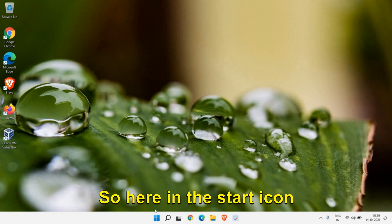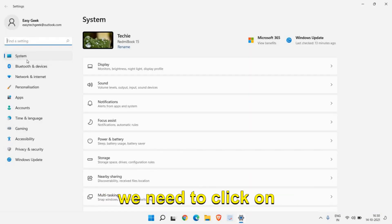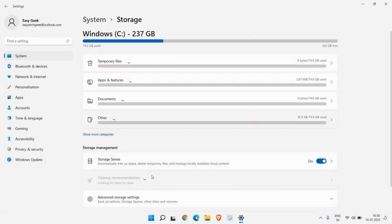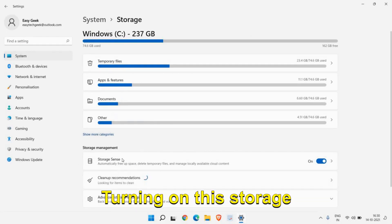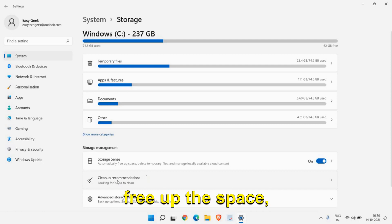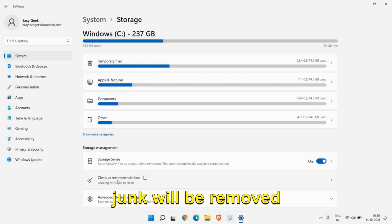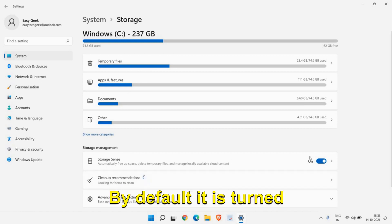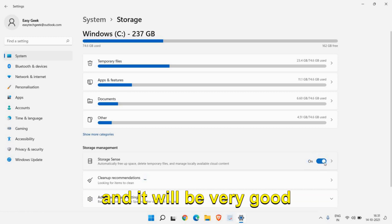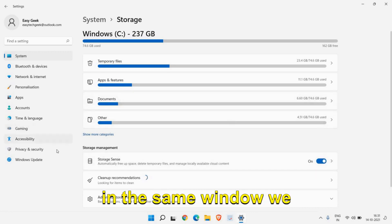Right-click the Start icon, go to Settings, and on the left-hand side click on System. Here in System you will find Storage — click on that. Under Storage Management, turning on Storage Sense will incredibly make the computer faster because it will automatically free up space, delete junk and temporary files. By default it is turned off, so you need to turn it on manually.